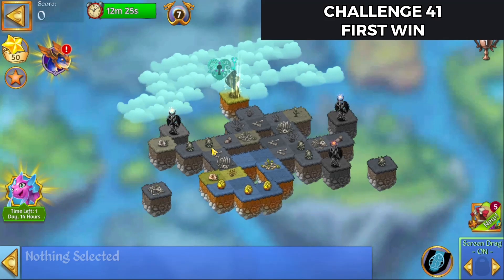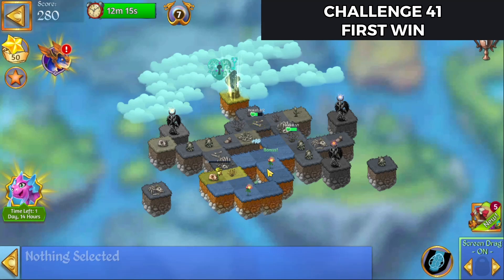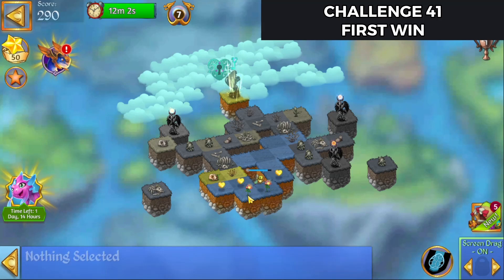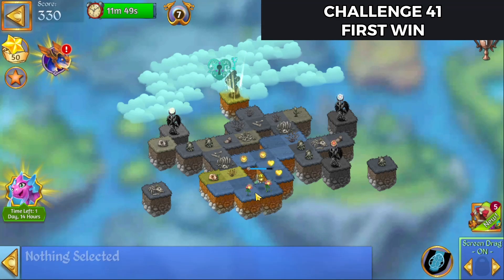Alright, so we're going to start off, merge those eggs, spread those bones, and merge those. Then we're going to five merge there. Alright, get harvesting. Keep on harvesting, harvesting, harvesting. I'm going to bring that up, merge those up, and move those so that I can get a combo orb.